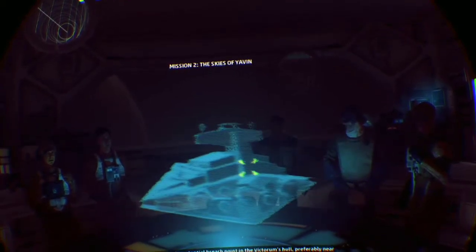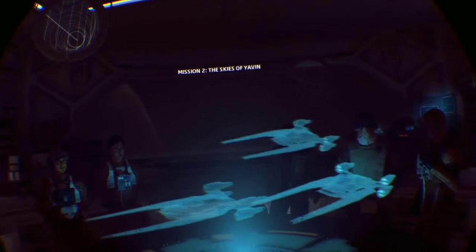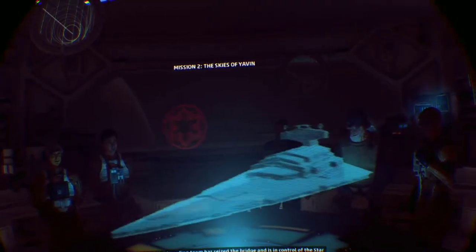We need to prepare the Star Destroyer for boarding. Find a potential breach point in the Victorium's hull, preferably near the bridge. Once you find a good spot, bombard it until the hull is breached. The Victorium still has plenty of TIE fighters - they will try to stop us. Once the skies are clear we can bring in the boarding team. Vanguard will defend the exterior from reinforcements. Once the boarding team has seized the bridge and is in control of the Star Destroyer, we'll rendezvous with the Temperance.